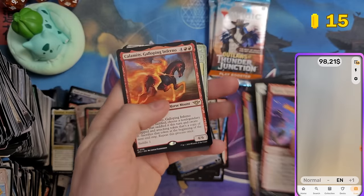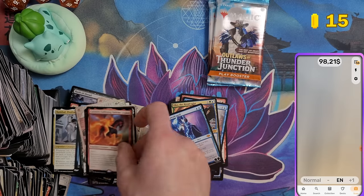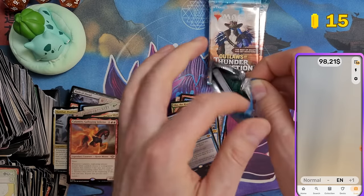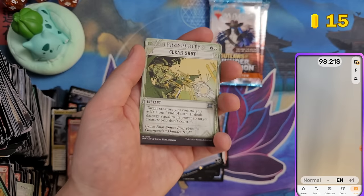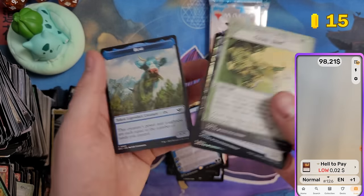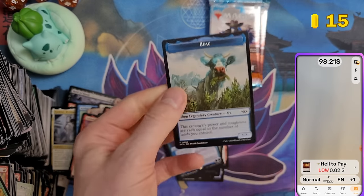Calamity, Galloping Inferno again — wasn't worth anything, so I'll skip it. Hell to Pay — already pulled this one. And a Bo Bill token.